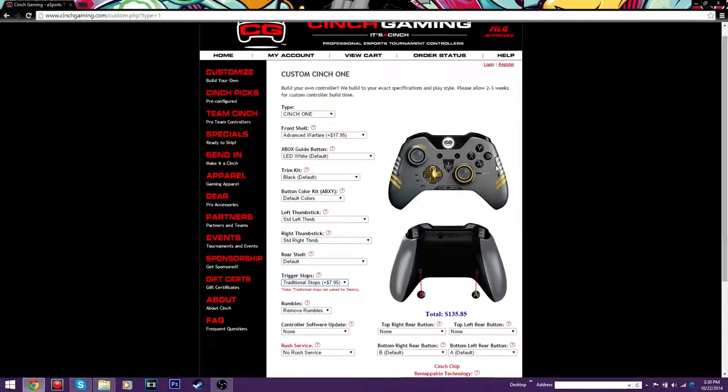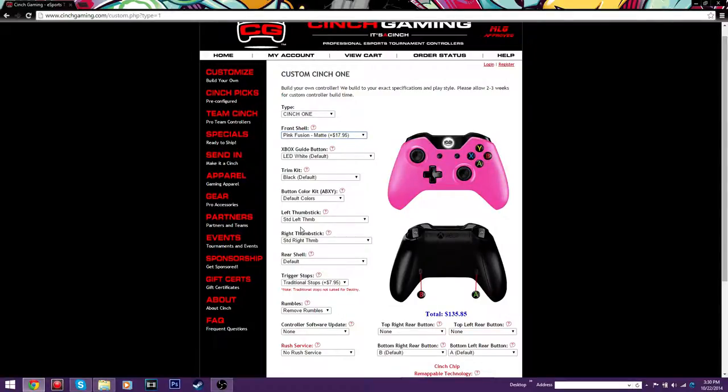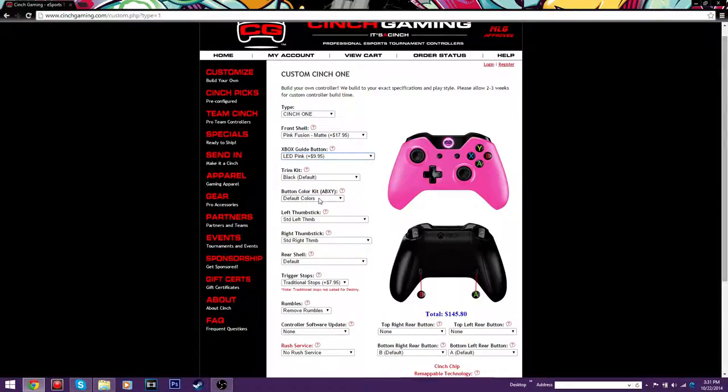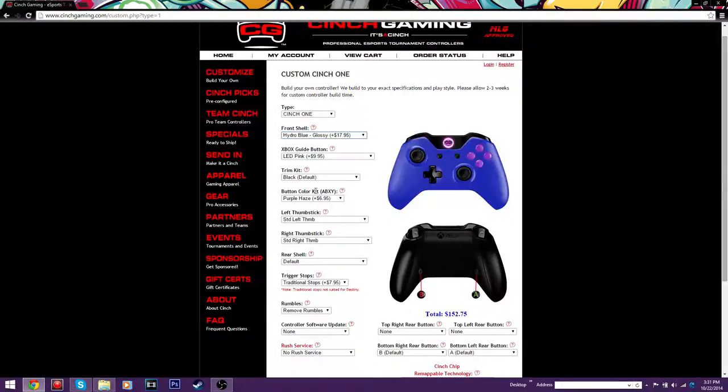Another thing I want to touch on about Cinch Gaming is that they let you customize your controller to the max. Maybe for you ladies out there who like gaming — I honestly like this controller a lot, not because I'm a lady, I'm a dude. But this looks legit. I was messing around and I was like, you know what, this looks really nice. You can customize your Xbox guide button — you guys probably want a red LED or whatever. Since we're picking pink, we can go with a pink LED. Here are the buttons — there's their black. Look at that, that looks nice. Or maybe you guys want purple buttons. Or if you don't like pink, maybe you guys want to get like a hydro blue — look at that, it looks really nice. And your trim kit you can always leave black, and your buttons you can make hydro blue too. It looks really nice.